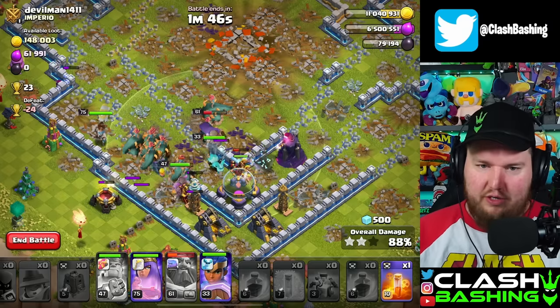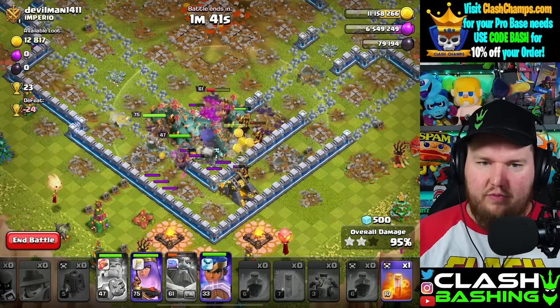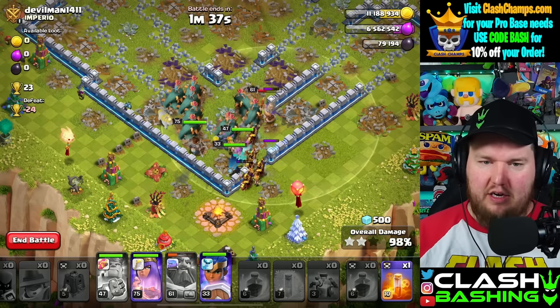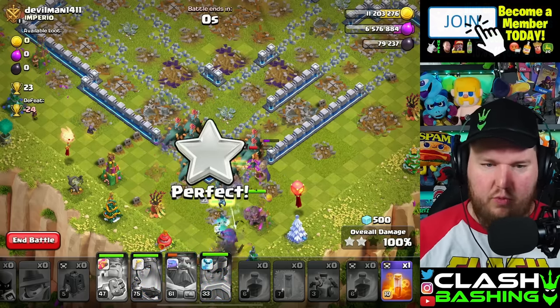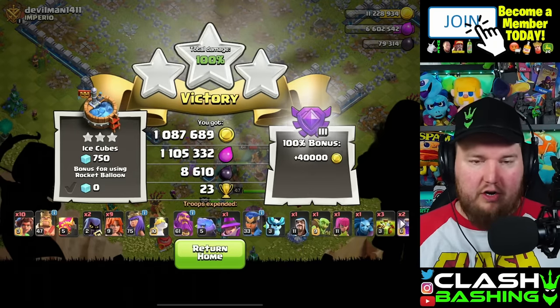We do need a lot of gold to get that Eagle up. We might have gold in the trader. We'll have enough to get the King up, but we'll wait to get the King upgrading because obviously we want to use him on this attack when possible. We're going to keep farming and grind out our star bonus.